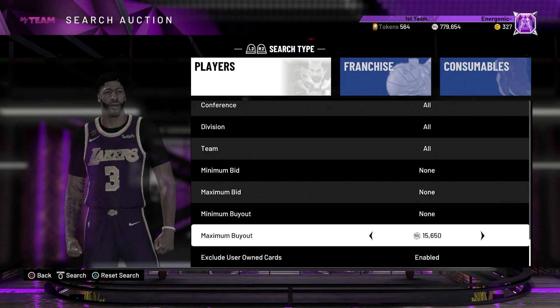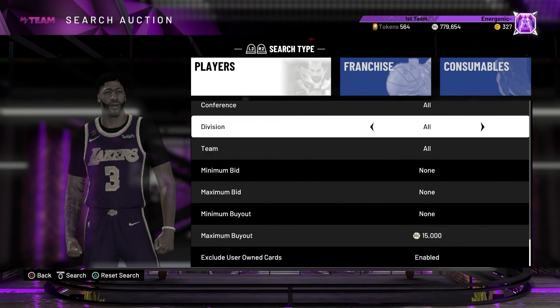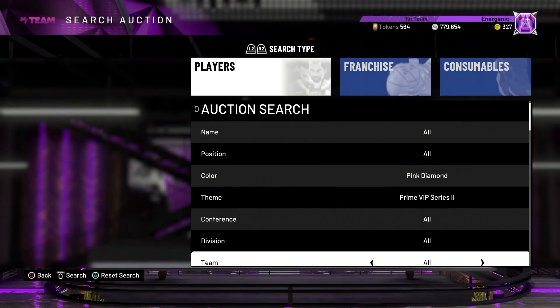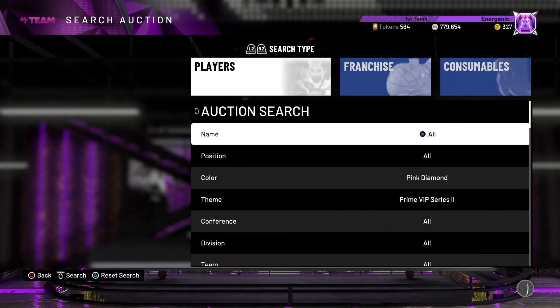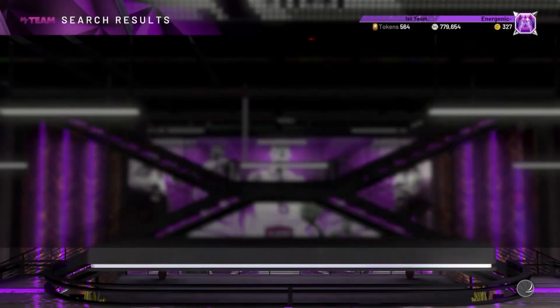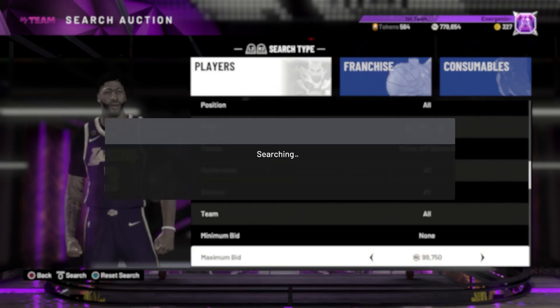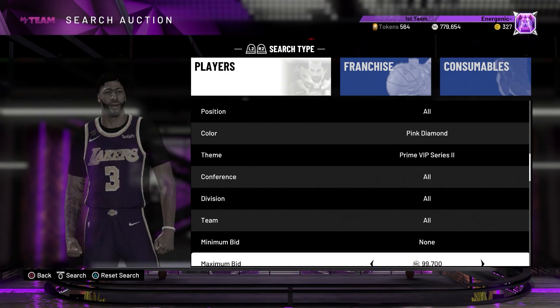If you see a Walt Frazier you can sell him for around 20,000 MT — that's almost 5,000 MT profit. Set it to 15K, then for Pink Diamond Prime VIP Series 2 put the max buyout to 100K and you can get the new KD, Alonzo Mourning, Draymond, Klay Thompson, Russell Westbrook, Walt Frazier, and Jimmy Butler — all guys you can get for cheap since they don't normally go for this amount.